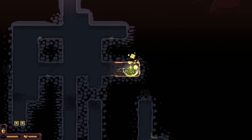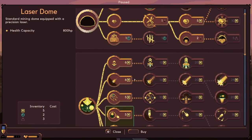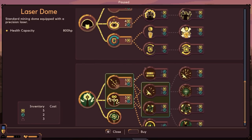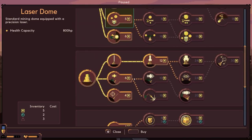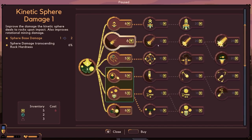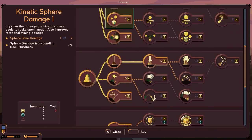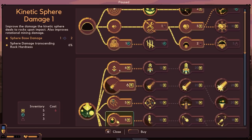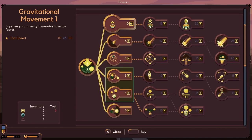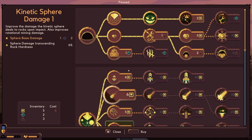I need to find the gold locators - oh, we need to get the gold locators, we don't have any. I know there's some right here. Can we even get those locators this time? No we can't. What's this - enduring bundle, bundle lifetime - bundles will stay for a long time. We don't actually have locators with this character. I guess that's because of the damage - sphere base damage from one to two, sphere damage transitioning rock hardness six percent. Yeah, we don't even have that option this time.